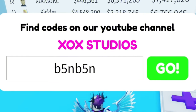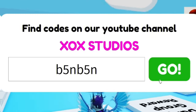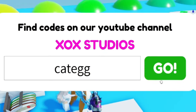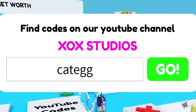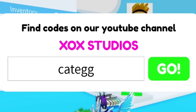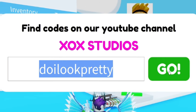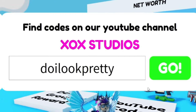Next, go ahead and redeem code b5n — B-5-N. That one gives us some green item, which is kind of cool. After that, redeem code kategg — K-A-T-E-G-G. That one gave us an egg. There have been so many codes here that I've not yet redeemed — it's kind of crazy. Next we have the code 'do I look pretty' — go ahead and redeem that one, and it's going to give you some kind of makeup item.